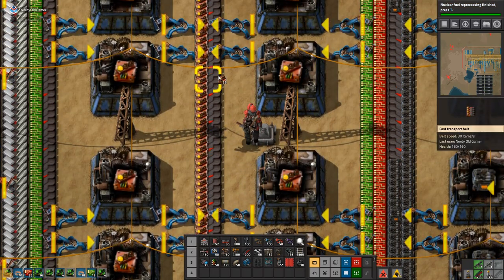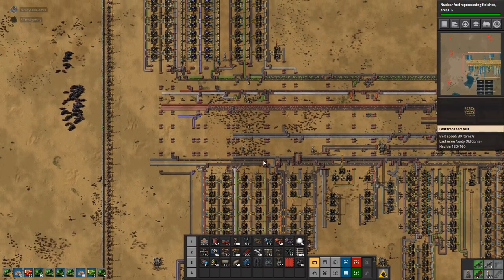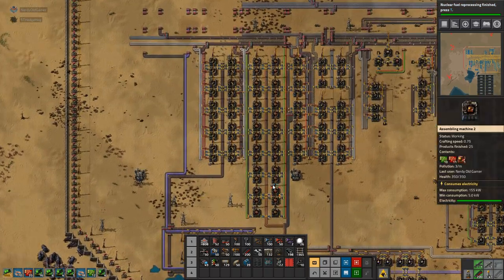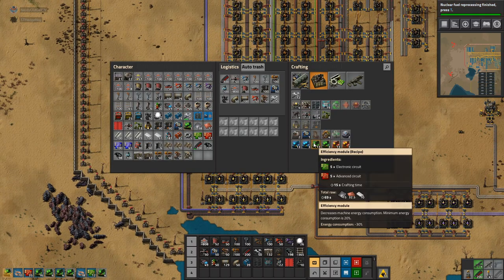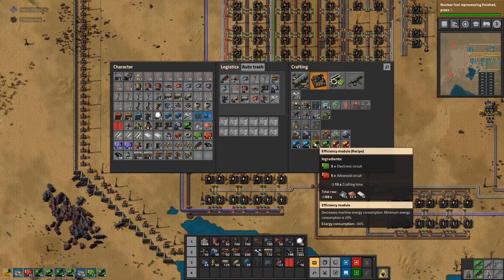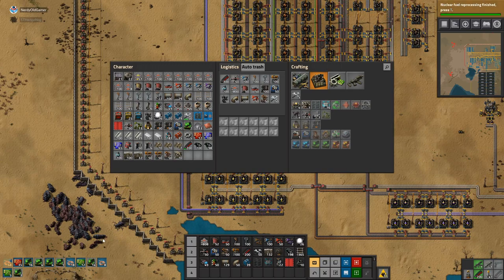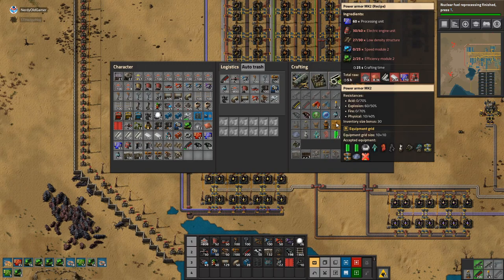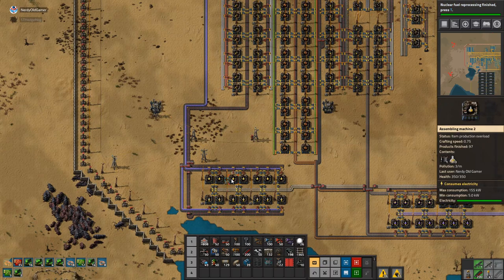I'm making efficiency modules somewhere. All the robots are running out of power down here — they're flying very slowly. I guess I'm making them by hand and that sucks. I need 25 efficiency module 2s and 25 speed module 2s to make power armor mark 2, so I'm hand-crafting all of that right now.